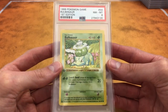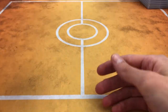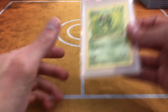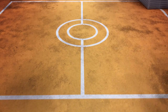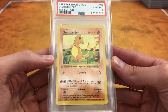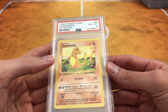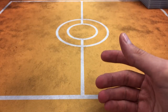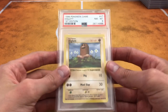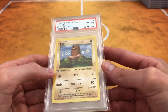Bulbasaur — we got a starter! These cards go for a good amount — Bulbasaur, Charmander, Squirtle probably go for close to 50 bucks. Caterpie. Charmander — my absolute favorite. I recently tried to purchase a gray stamp Charmander, a PSA 9 or 10, but the guy ended up being a scammer — he sent me an Evolutions Charmander. Got my money back. So careful guys, always film your openings. If the package feels like it's not supposed to be, chances are somebody sent you what you didn't purchase.